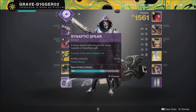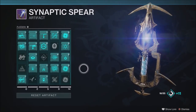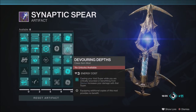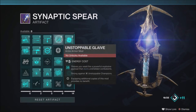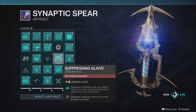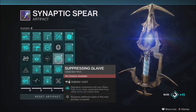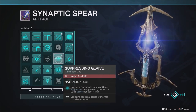Other options for the class item slot include Overload Grenades or Suppression Mastery — suppression effects you create have increased duration. Looking at the artifact, the mods I'd highly recommend for this build are: Glaive Dexterity, Glaive Scavenger, Energy Vampirism, Suppression Mastery, Unstoppable Glaive, and Suppressive Glaive. The great thing about artifact mods is we all have access to them just from playing and ranking up the artifact.